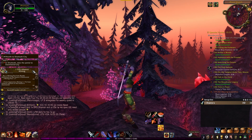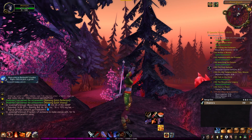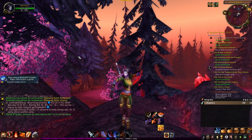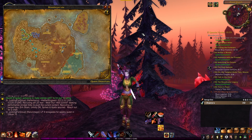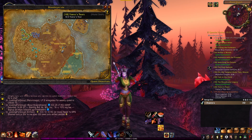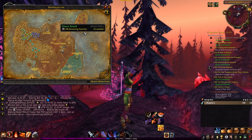The next add-on I have is Questie. Questie is a great add-on because this game is old-school MMORPG style where you have to read text to find out where quests are. Questie actually shows you where quests are on the map. I have a bunch of quests in the corner — these are all displayed because of Questie. If I press M on my keyboard to bring up the map, it shows me exactly where I need to go, and also shows all available quests in the area.